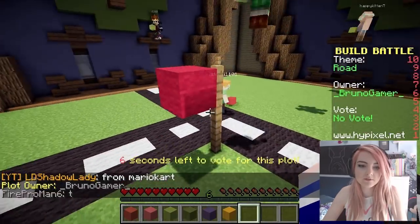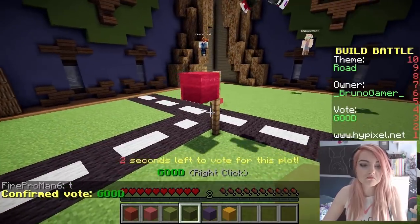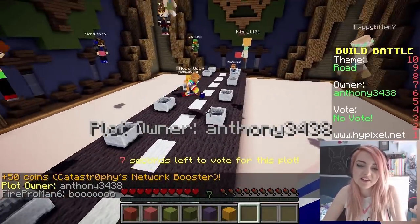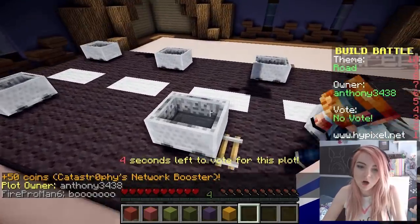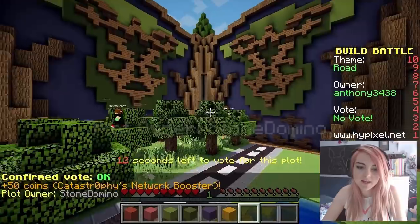Right, we've got — I don't know what this is, is this a red light? Maybe, or a stop sign? It's pretty good, I'm going to give it a good! I like this one — it's got mine carts on it to represent the cars, which I like. Can you get in them? No, but I can push them! I like that dynamic element.